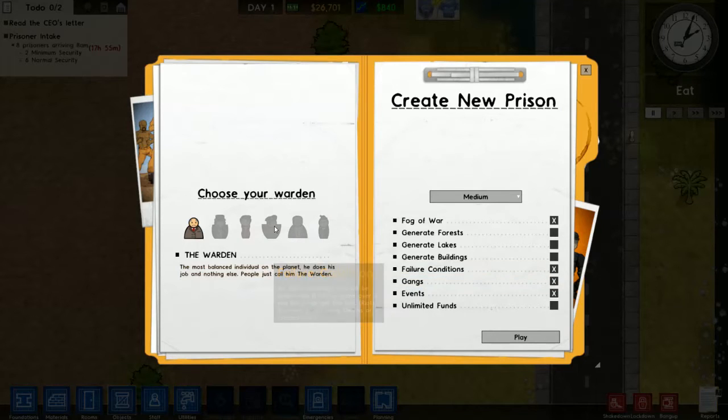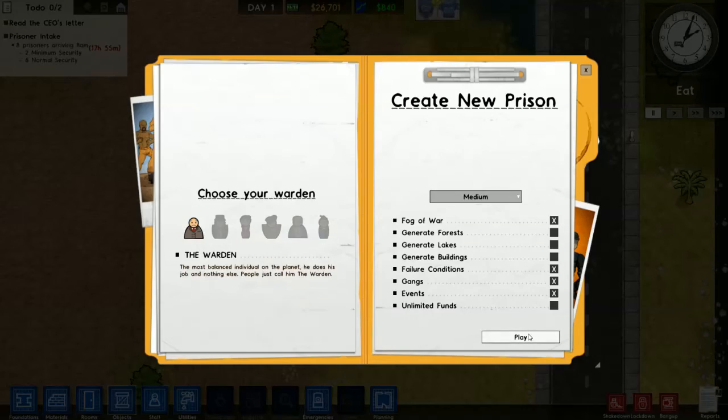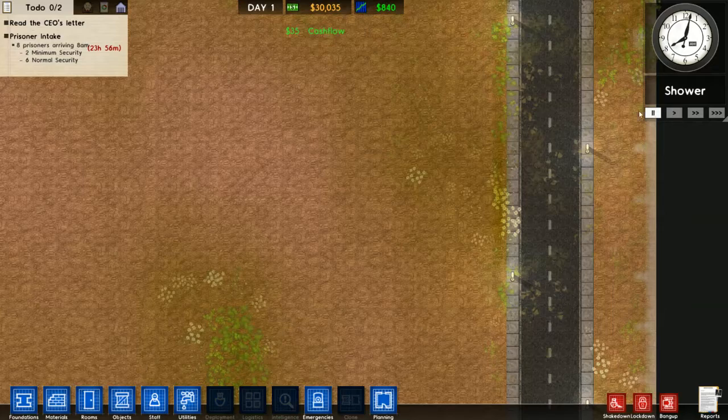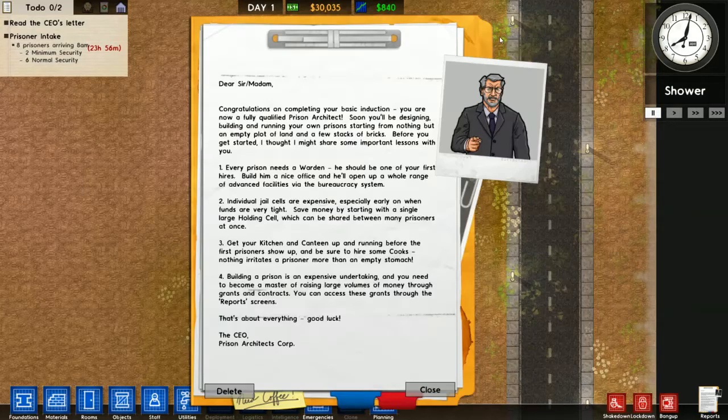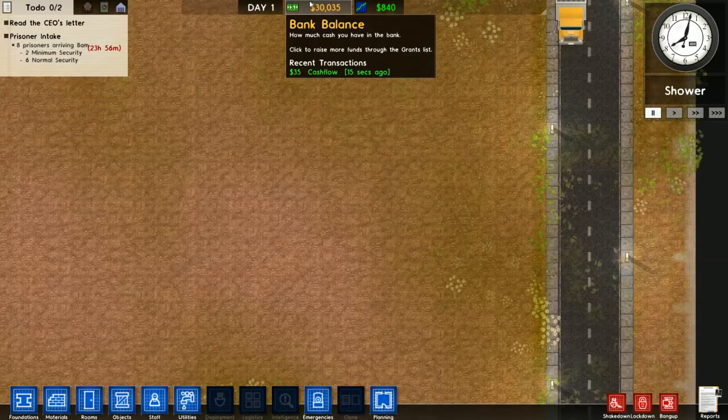Greetings, this is Bardo and we're back with another episode of Prison Architect. As you can see, we have decided to start a new prison — medium size. I really liked the campaign, that was really cool, but I kind of like just building things on my own for now. We might go back to that, but we'll see.